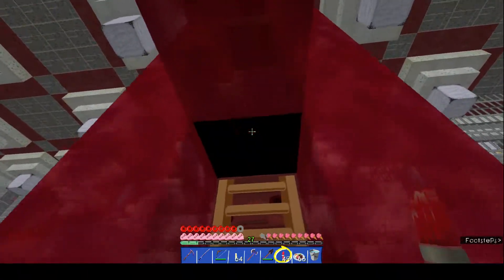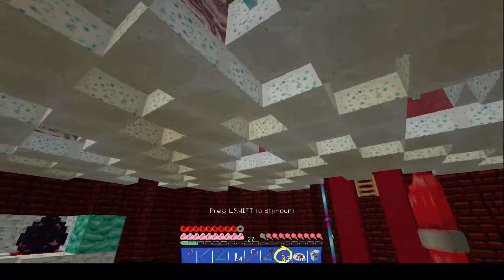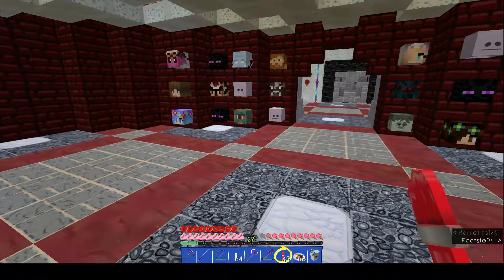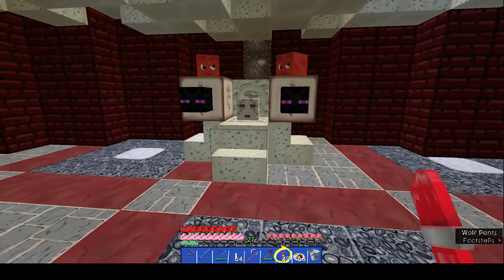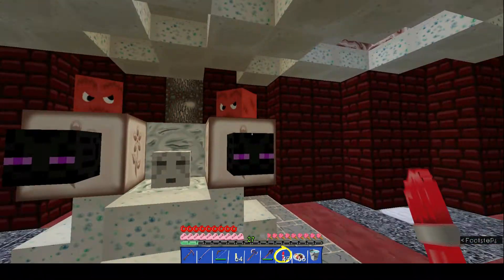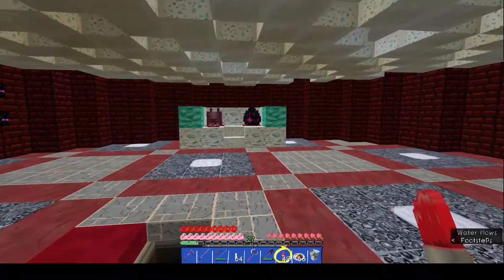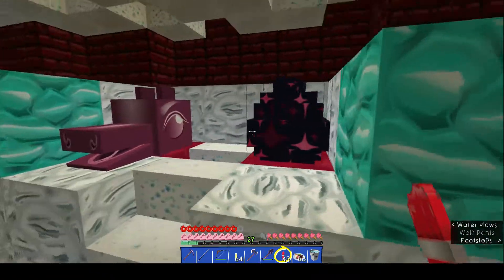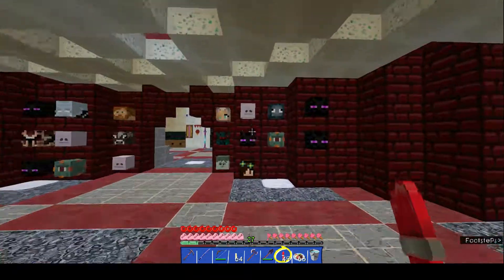The minecarts actually say 'Acme' on the side — I know it's hard to see. Magma cream comes in little cans of Acme canned stuff. And there's our shrine — gold blocks, diamond block, creeper heads, the dragon head, and the dragon egg.